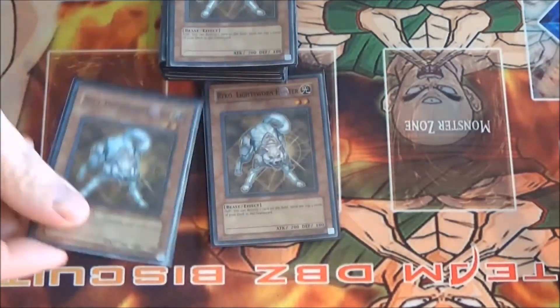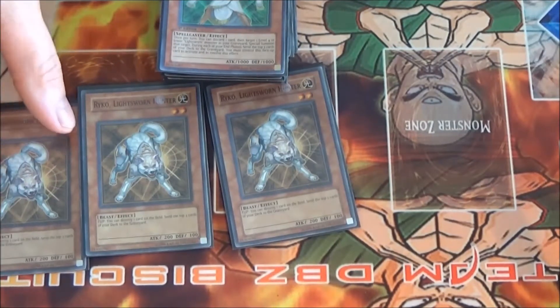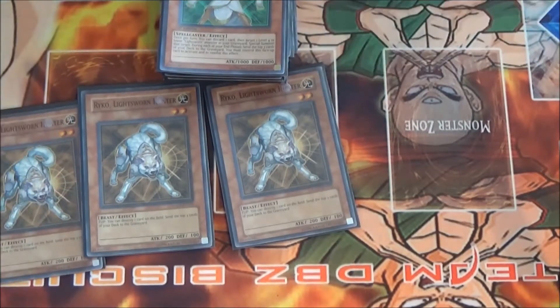We start off with three Rykos. Ryko is the Lightsworn Destroyer. Every time you flip him you get to mill three cards and he gets to destroy one card on the field. It's an optional effect, so if your opponent has a Stardust Dragon and you don't want to activate Stardust's effect, you don't have to destroy anything — you just get to mill for free.